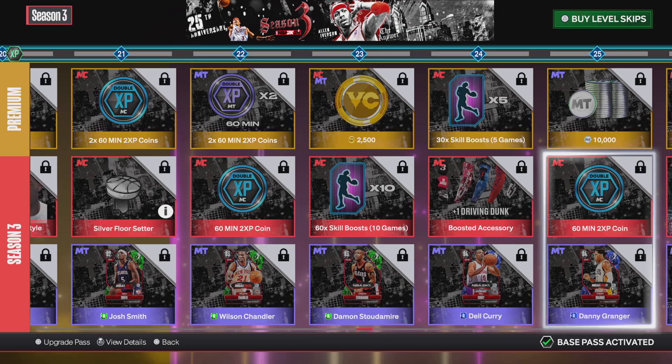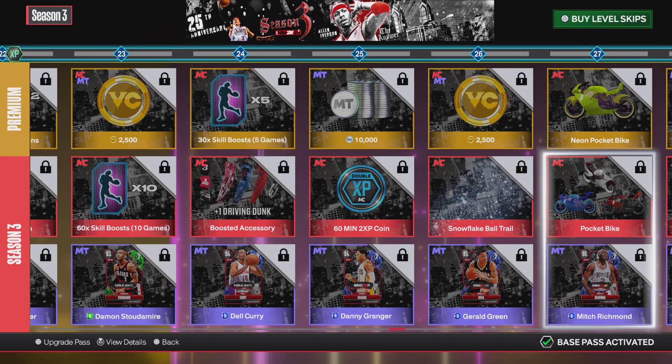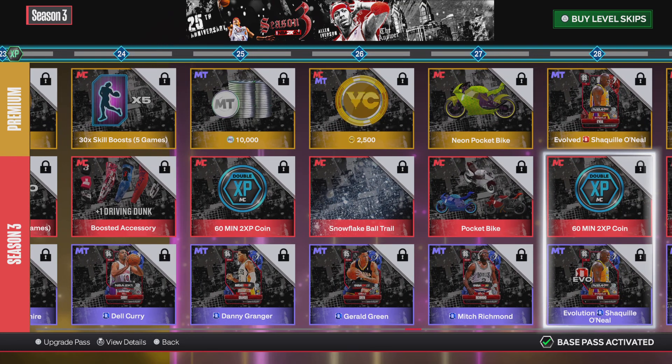Level 25, you get 10,000 MyTeam coins with more tokens. Level 26, you get more VC with a Snowflake Ball Trail, which will look pretty cool. Level 27, for the premium pass you earn the Neon Pocket Bike, and for the regular pass you get any other color, which looks pretty decent — I'll give that a dub.